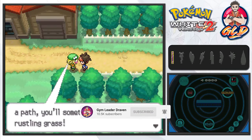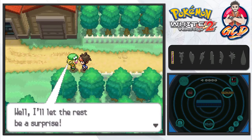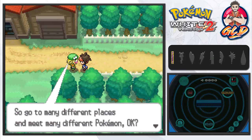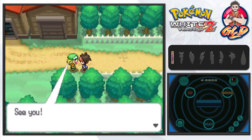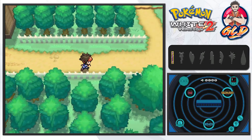She also gives a tip: when you're walking down a path you'll sometimes see rustling grass — if you go to that spot it'll be a surprise. And filling up the Pokedex will be a bigger world, so go to many different places and meet many different Pokemon. Bianca is always so fun and nice.